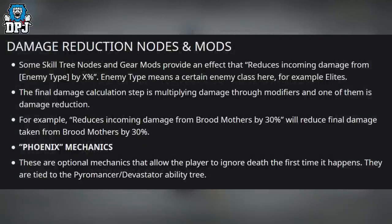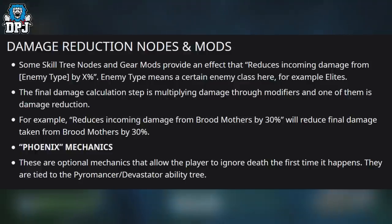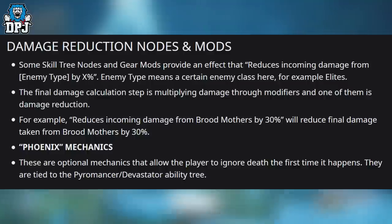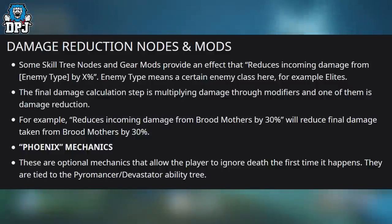Damage reduction nodes and mods: some skill tree nodes and gear mods provide an effect that reduces incoming damage from a certain enemy type by a percentage — enemy type meaning a certain enemy class, for example Elites. The final damage calculation step involves multiplying damage through modifiers, one of which is damage reduction. For example, a mod that reduces incoming damage from broodmothers by 30% reduces final damage taken from broodmothers by 30%.